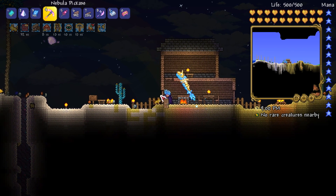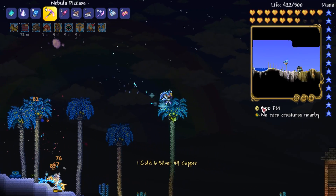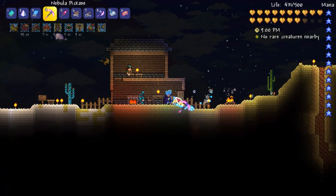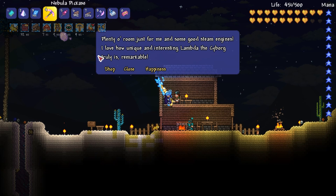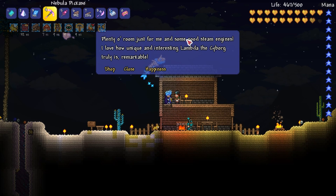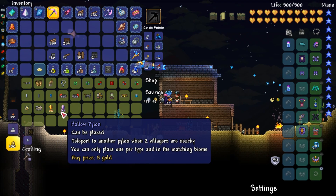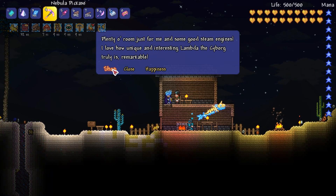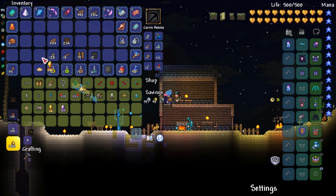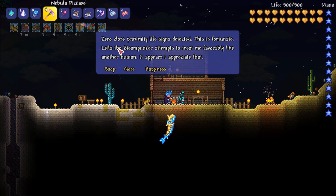A really good trick: open your mini map and fly away a bit — at night you can see they move straight back in. Okay so they've moved into our new desert house and we're going to check their happiness again. Now the steampunker says 'plenty of room just for me and some good steam engines' and then goes on to say they like the cyborg. If we look at their shop they're now selling pylons — we've actually made them happy; they're in the right biome. So we're going to purchase a desert pylon. Let's also check the cyborg — they say 'zero close proximity life detected, this is fortunate' and also like the steampunker. The cyborg is also selling pylons.